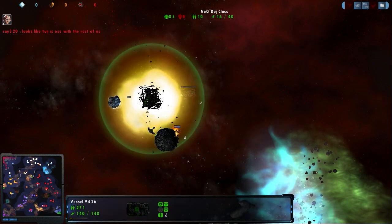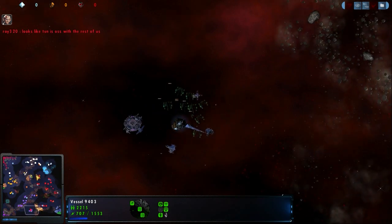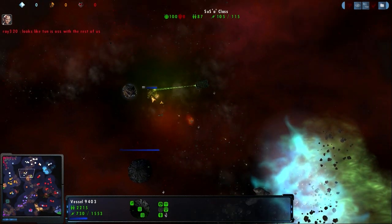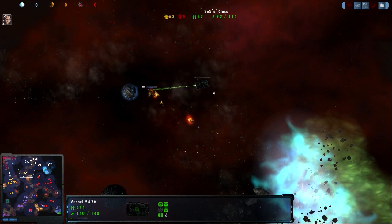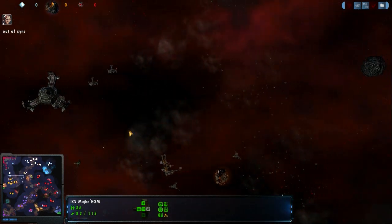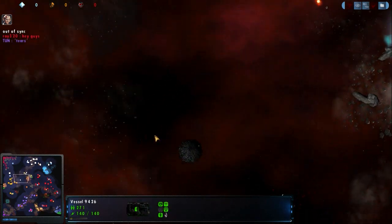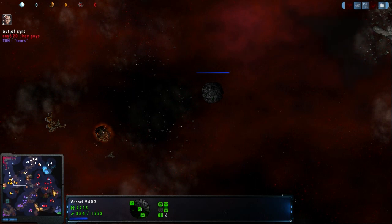NJM losing tons of ships there to the Borg sphere. Getting out-microed by Klingosat here, and that is going to cost him as the sphere coasts through his base.